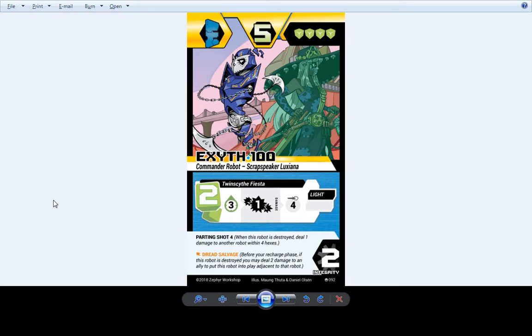Dread Salvage is still the same — so before you get energy on your turn, if this robot is dead, you can bring it back by dealing 2 damage to an ally and putting it next to that robot. Which is super sweet.